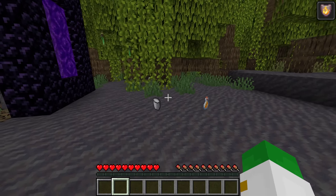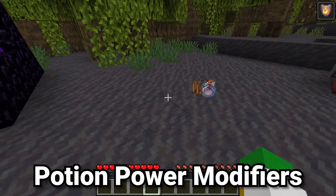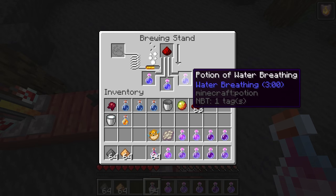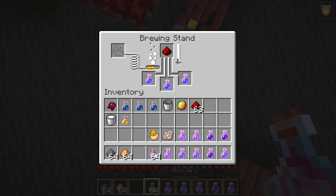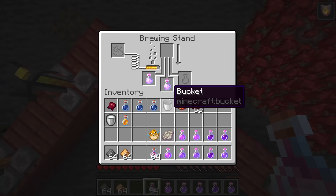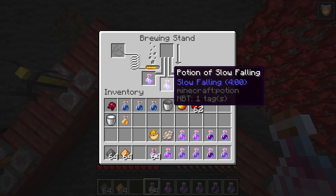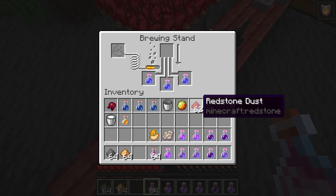That's where the modifying ingredients come in: gunpowder, glowstone dust, redstone dust, and dragon's breath. Redstone dust is an extender — it takes the effect duration of the potion and makes it longer, but you can only do this once. Generally a potion goes from three minutes to eight minutes, though the proportions vary. You almost always want to be adding redstone because it over doubles the effect duration at almost no extra cost, since redstone dust is practically free.